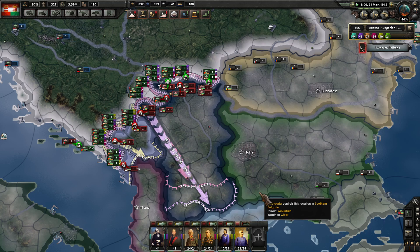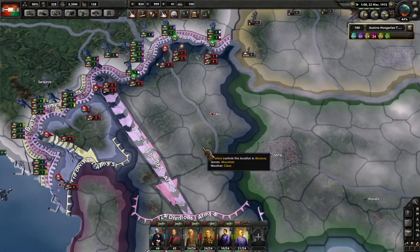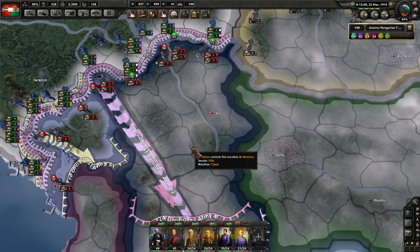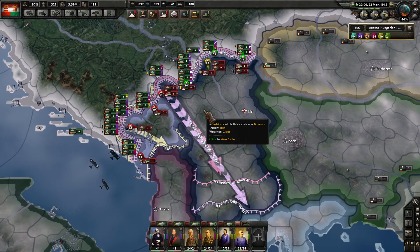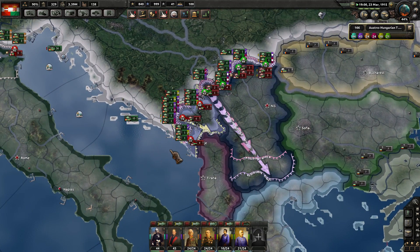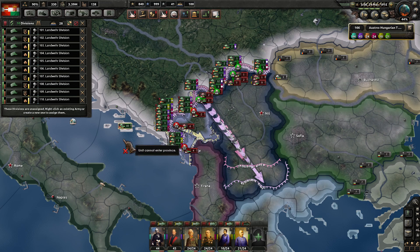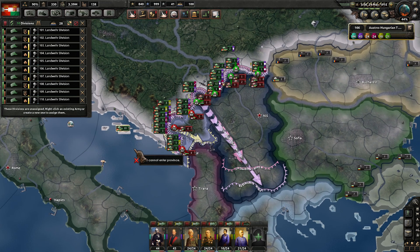Let's see — we've got Pink Group going and executing. Do we have Pink Group executing? Yes, they are. Yellow Group is also executing as well with just 10 divisions there. I could just add them to Yellow Group here, just to try to help break through on Montenegro. Nice — we actually finished the Fighter 1 research as well.